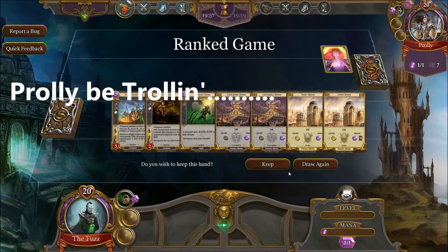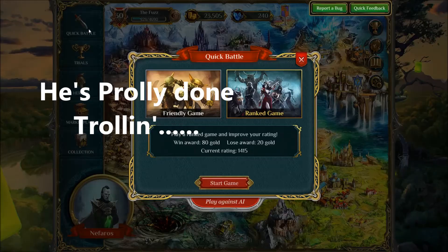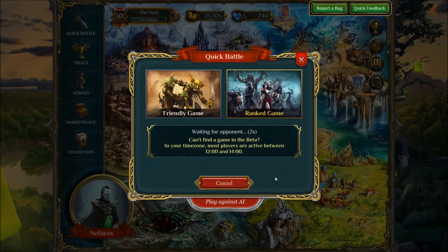The same opponent keeps resigning — this is getting ridiculous. This is like the blue wire, red wire thing. This is the last chance — if I queue into him again, I'm gonna stop the video. Because he actually resigned in Ranked, which is weird. I guess he doesn't care about his rating at all. Can I get one more game out of this deck? I think it's pretty fun.